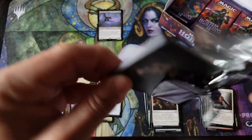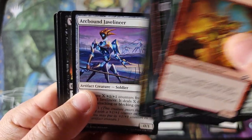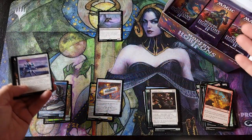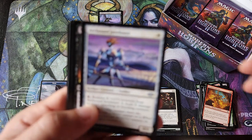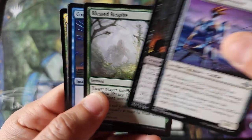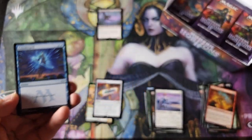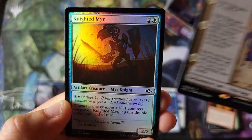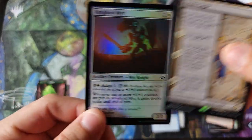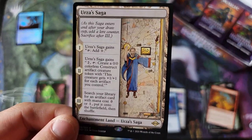I've been getting feedback from other individuals saying that the boxes you crack are either a bunch of fetch lands or you get a bunch of good rares and mythics, but it doesn't seem to overlap — that's what I've been hearing. I don't know if there's any truth to that. Urza Saga — our first foil common in the box for the foil pile, the infamous Urza Saga card, very cool.